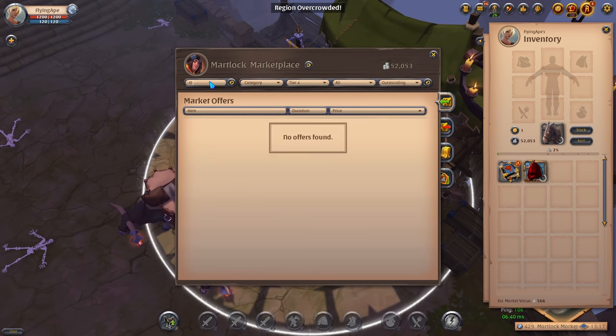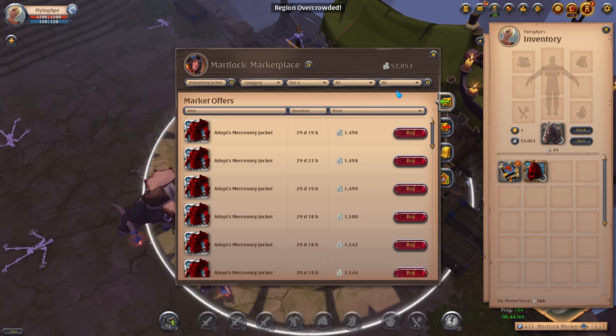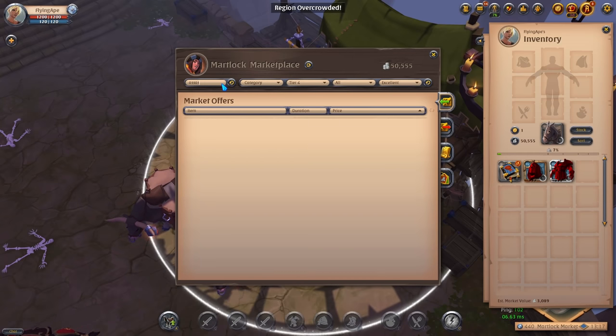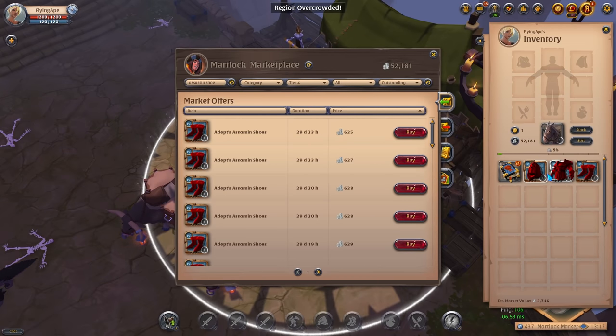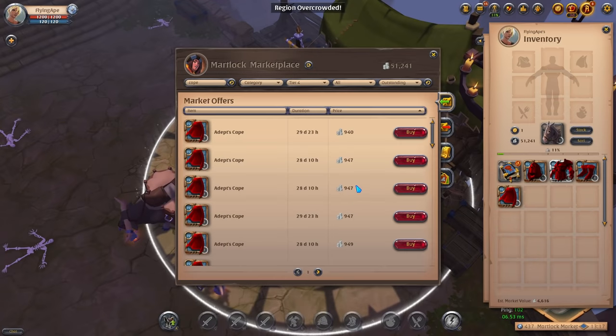The second item we need is a Mercenary Jacket. Check the different qualities — an excellent is 1.5k whereas the cheapest is 1k, so we'll go with the excellent one. The third item is Assassin Shoes — go with an outstanding one for this. Then we want to buy a cape — outstanding seems fine for this one as well.